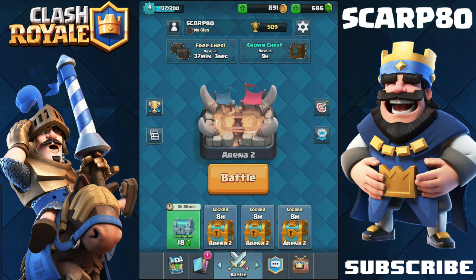These chests you unlock by battles, and it takes a certain amount of time to unlock. However, the crown chest, which is over here at the top right, you can unlock it by getting, I think it was 10 crowns by battling. And the free chest you just get free every 4 hours.